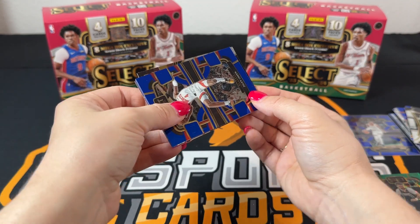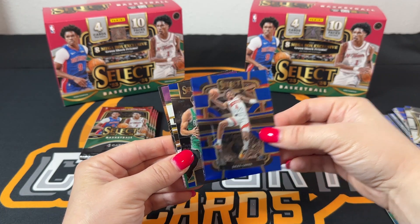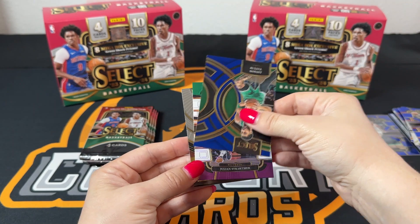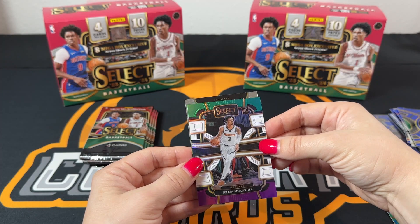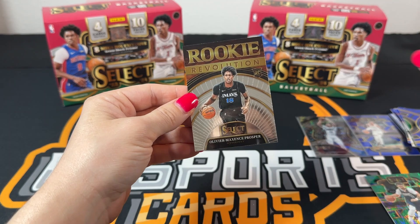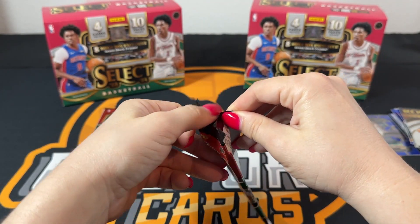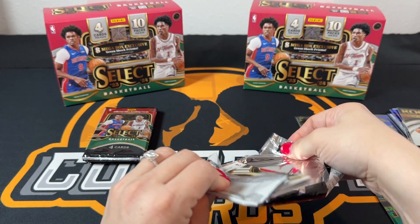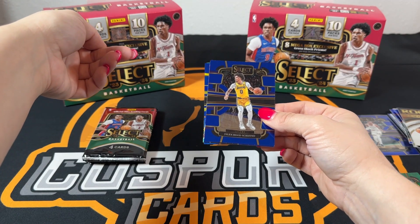Mine have been better than yours. I probably have the better overall card — yours have been more balanced than adjacent to me. It doesn't matter, you already won, so you're just showing off at this point. Julian Strother again — Strother on the silver — and then Olivier Maxims Prosper, Revolution. A couple more packs to go here, I think four. It's a pretty quick rip tonight — deceivingly quick.